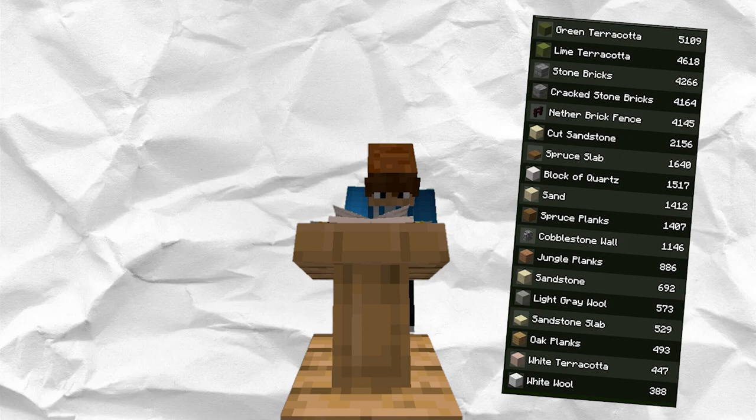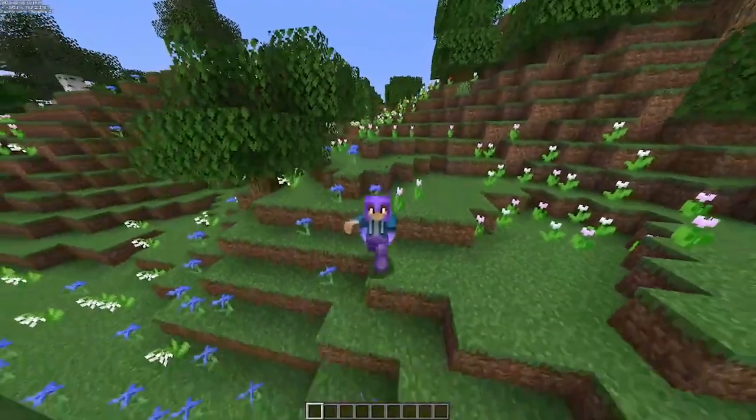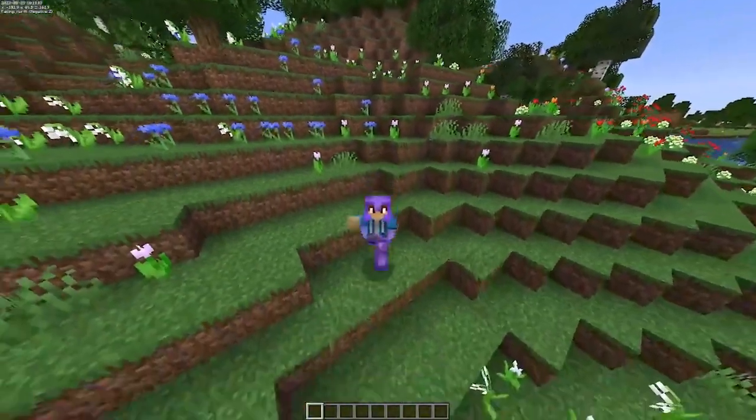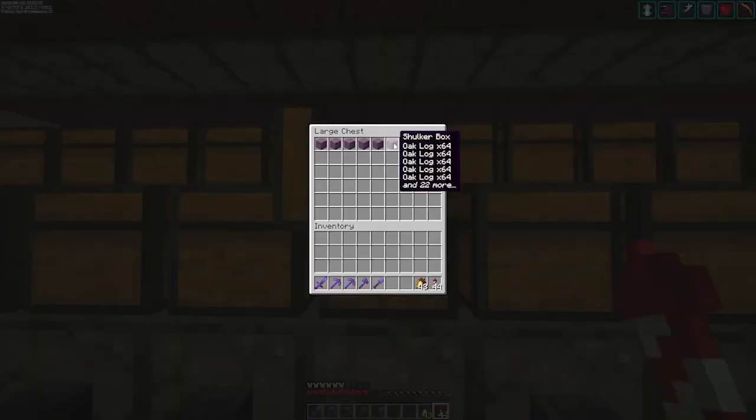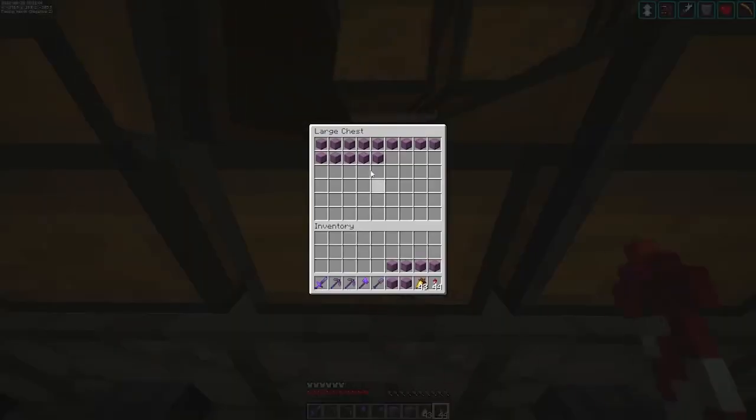Oh dang, that's a lot of different kinds of materials. First off, let's get all the wood that we're going to need. And to make our lives easier, let's go look at the storage system. We got all the normal oak wood we're going to need, and even some jungle wood. That's going to save us a lot of time.